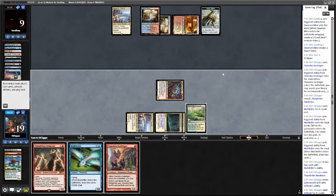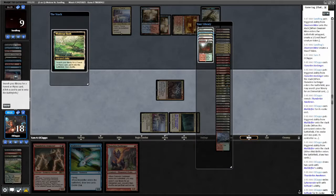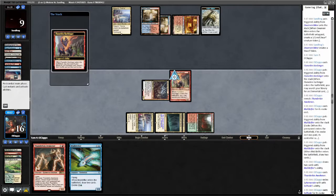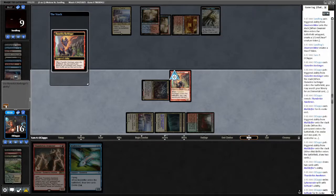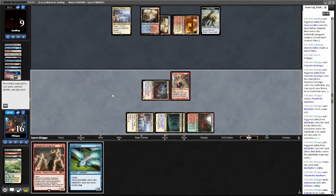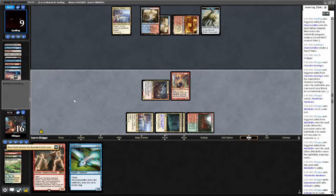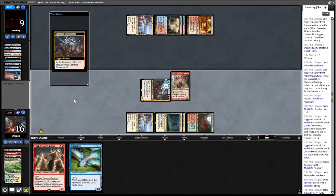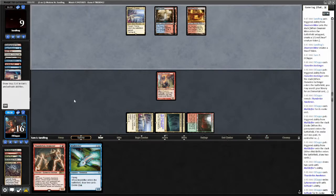Island, island — Remand, sure. Crack this Windswept Heath, go get a Stomping Ground untapped. Cast Flamekin Harbinger — what do we want off this? Do we want a Risen Reef? Thunderkin Awakener, we already have one in our hand. We can break their Clue token I suppose. We'll just grab a Risen Reef for next turn. Sacks their Clue two — sure. We can actually just go eight next turn and put them at one.